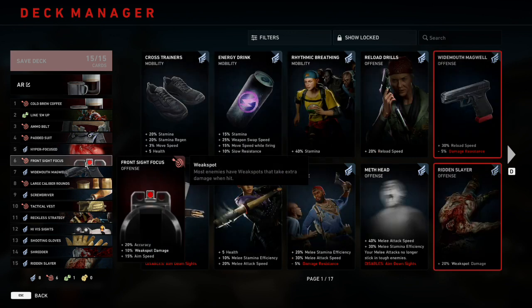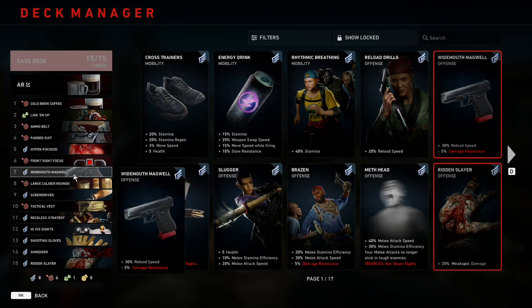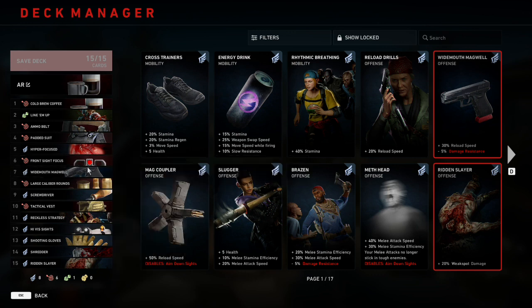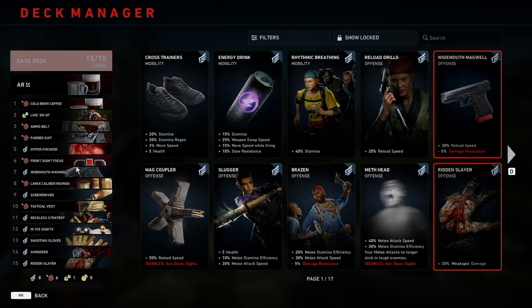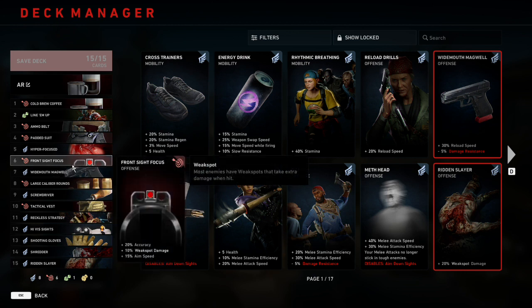Number six is going to be Front Sight Focus, which gives us plus 20% accuracy, 10% weak spot damage, and 15% aim speed. Number seven is going to be Widemouth Magwell, which gives us plus 30% reload speed, but minus 5% damage resistance as the downside. Both of these are really good in the deck because they increase accuracy, aim speed, and reload speed — the other categories we need. That's why I played Hyperfocus, so I can dedicate cards to improving non-damage categories too.